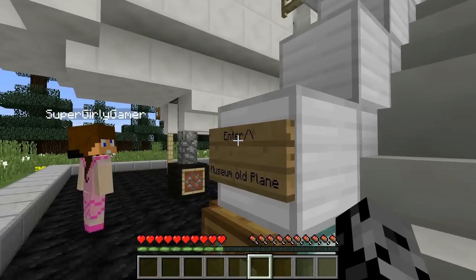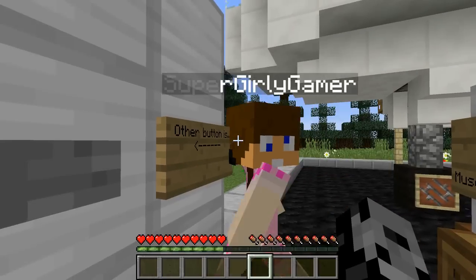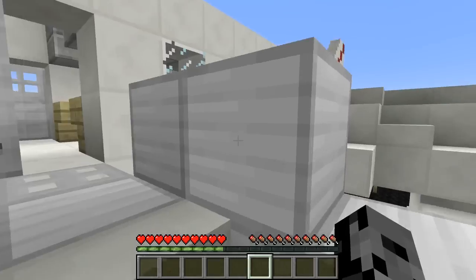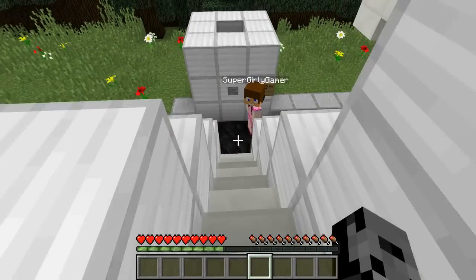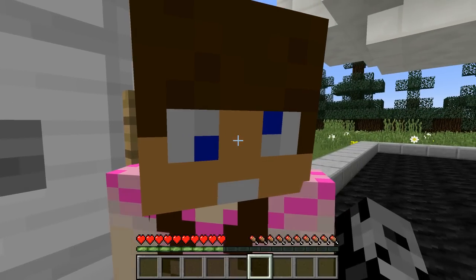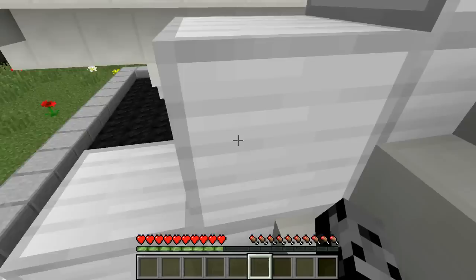All right, where are we? What is this place — is this a plane? A museum with an old plane? The hint button is right there so we don't want to hit that one. We should have known — normally the hint buttons are made out of stone and that one was made out of wood!